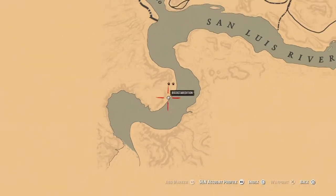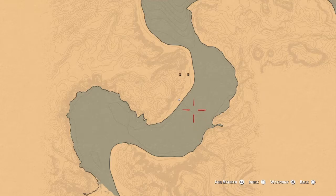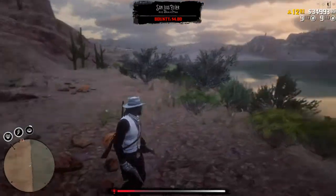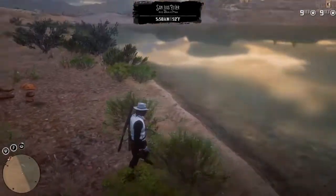The second spot is going to be right out here that I'm showing you right now. This spot is outside the map, and you want to come right here and line yourself up with this line that's right here in the water — this is how you know you're in the correct spot. When you come to this spot, there's going to be an opening right here in front of this line in the water, and you want to walk by the bushes to the right of that opening and just keep whistling for your horse.